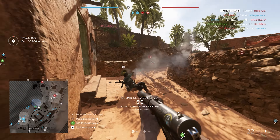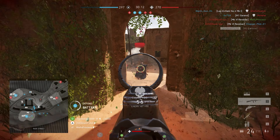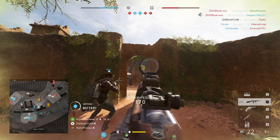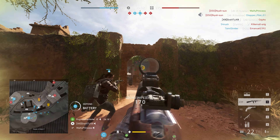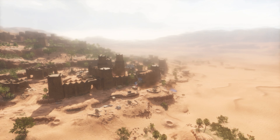Battlefield 5 will be defined by the many terrible maps it had: Hamada, Al Sundan, Operation Underground, Fjell, Narvik, Panzerstorm — even Rotterdam had its awful moments. But this infantry map played like Battlefield games of old, with a focus on swift, core gameplay, and not the burdensome mechanics of destruction or fortification. Al Marge Encampment will be forgotten, swept away by the desert sands, unknown even to many Battlefield 5 players — those who stopped playing long before its release.